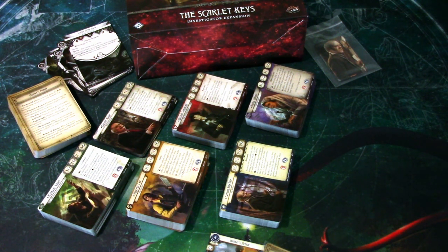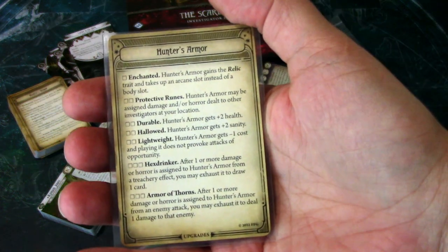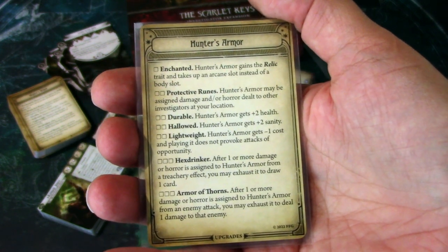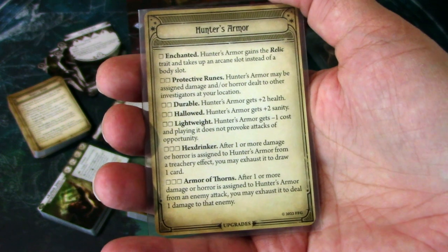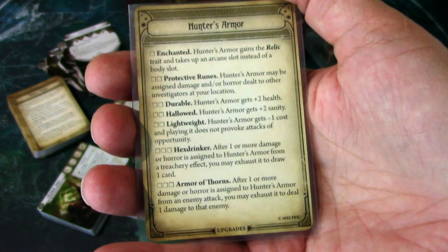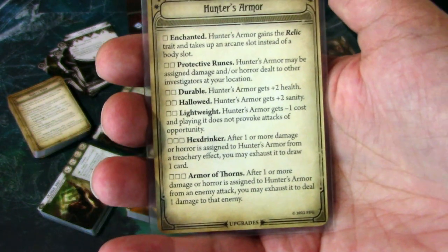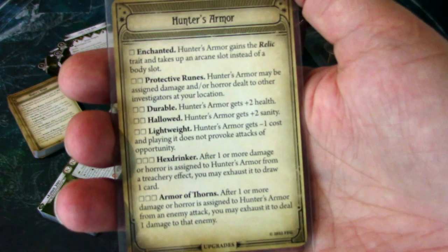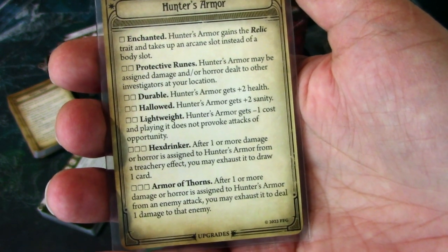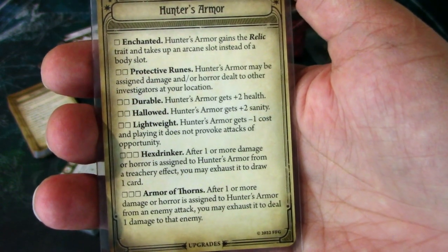There are a lot of combinations on these cards. Just looking at the Hunter's Armor — this is maybe the most simple one I can think of — just adding Durable and Hallowed makes it a two experience card with a health pool of four and four, which is quite good for a four-cost asset that takes up some body slots. But there are really spicy combinations to be made with these, so try them out.